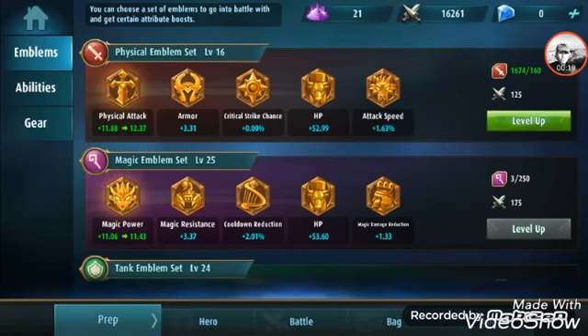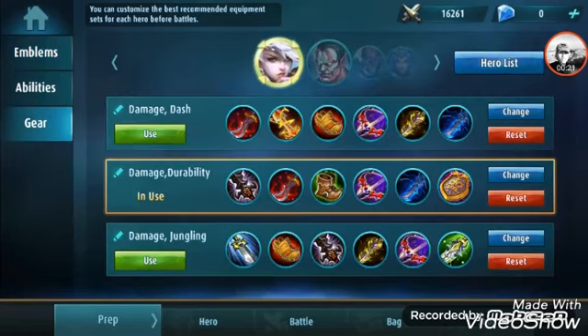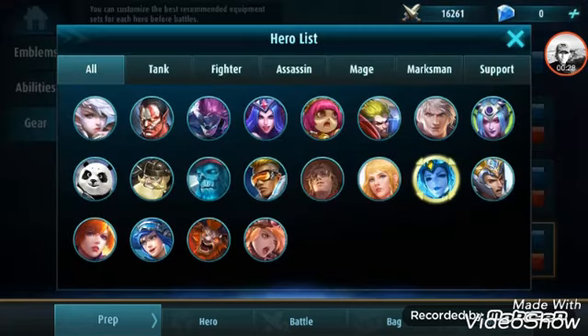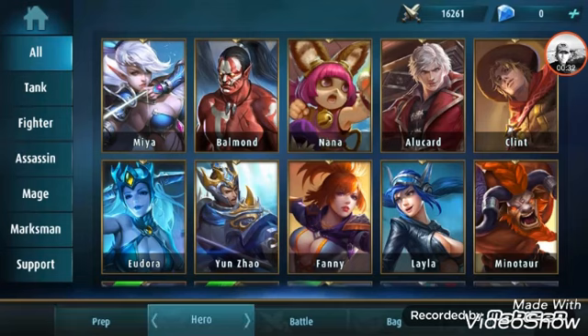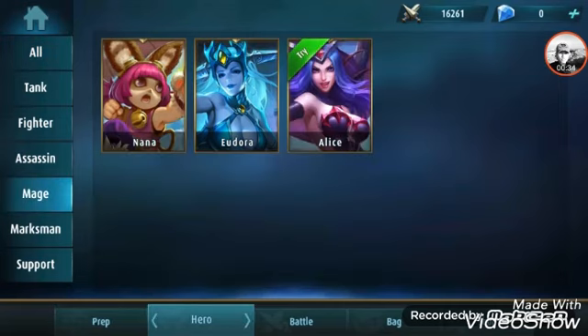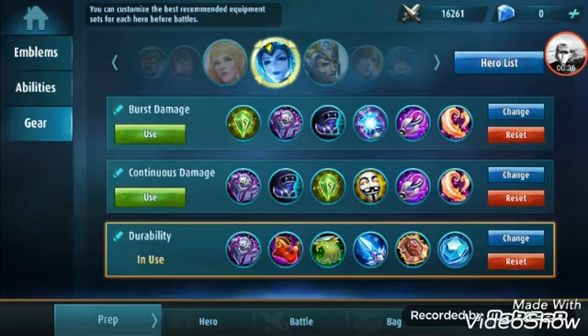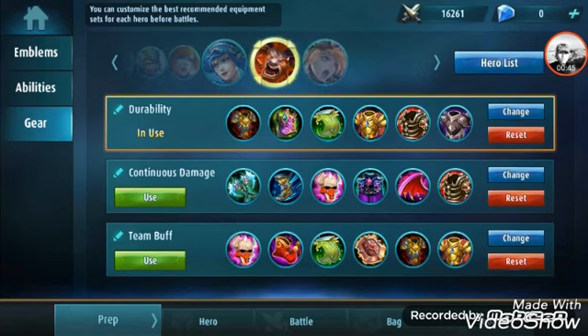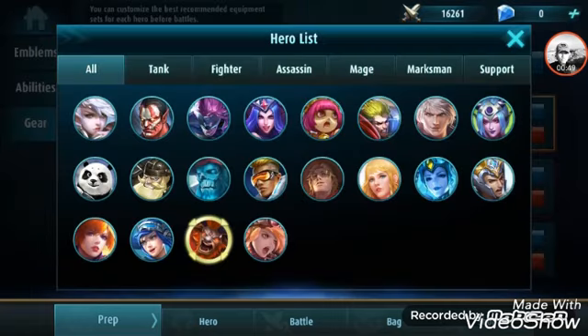For mages — Yudora, Alice, and Nana — you can take the durability mode. For tanks like Minotaur, Franco, or Tigreal, you can also take the durability mode.